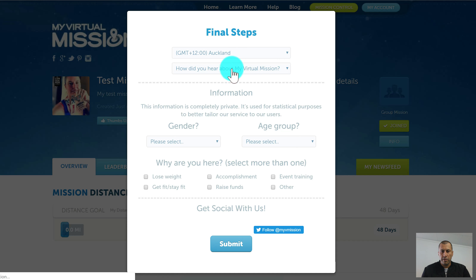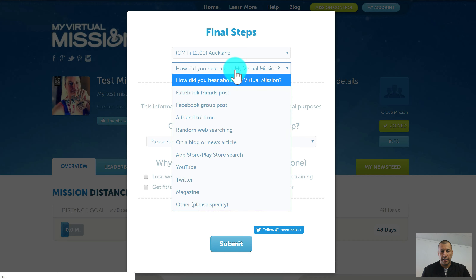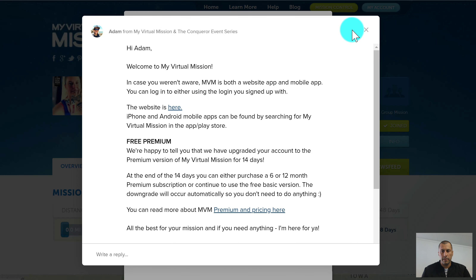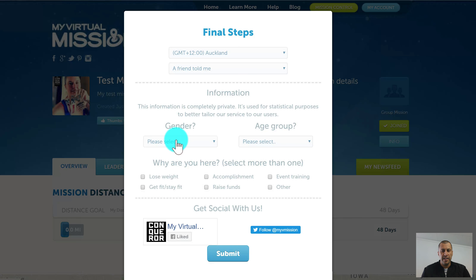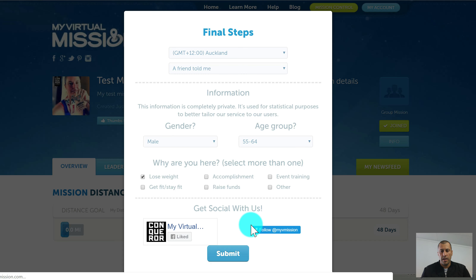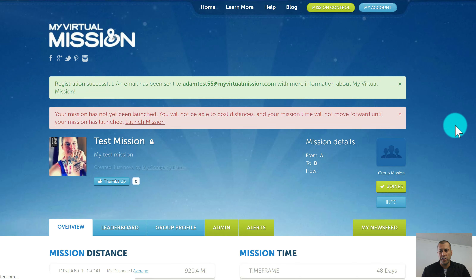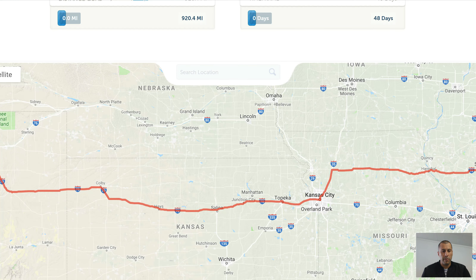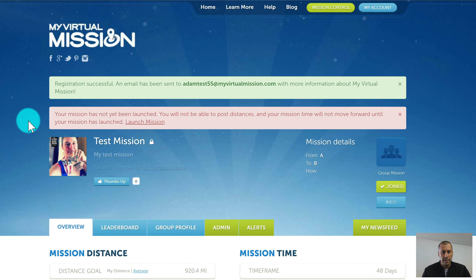We just need to do some final steps: selecting information about how you heard about My Virtual Mission, setting an age group, and why you're here — just basic demographic information. And now you have arrived at your mission page. This is your own mission page that you've just set up, with the pathway showing the start and finish flags.